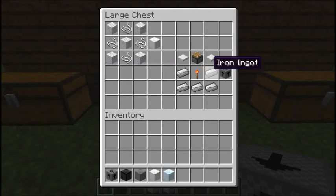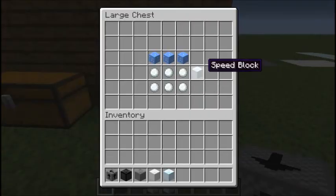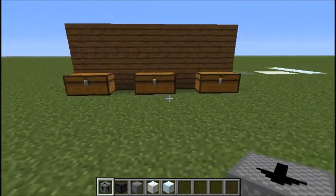That's not it yet — there's one more block. This one is the Speed Block. The Speed Block is really cool. You make it with three ice and six snowballs. We'll get to the blocks in one second, guys.